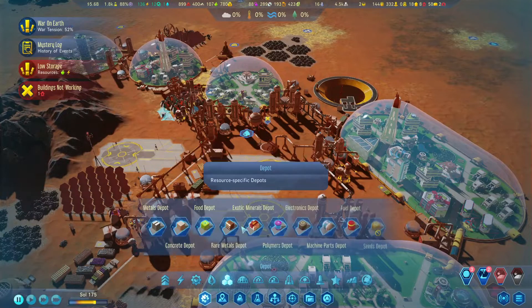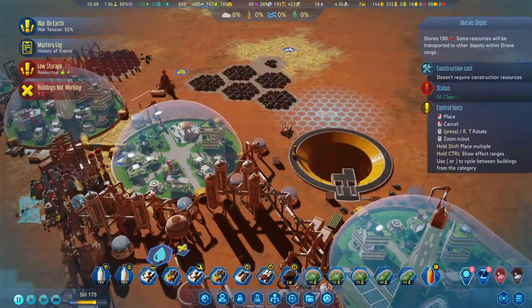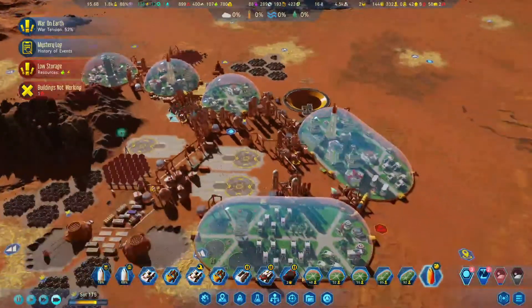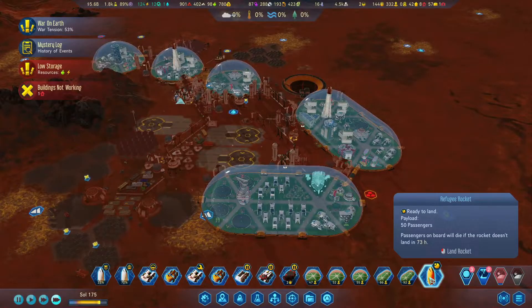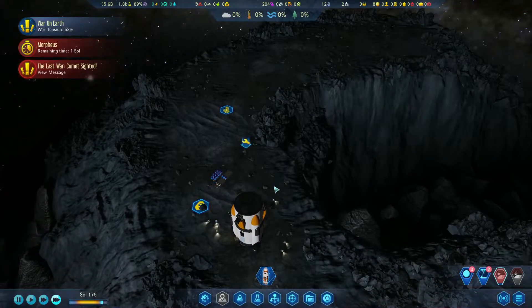I think once we land these refugees, we'll call it here. And we'll say goodbye to our asteroid lander — it was nice knowing you. Look at all these polymers — you could have built another dome.